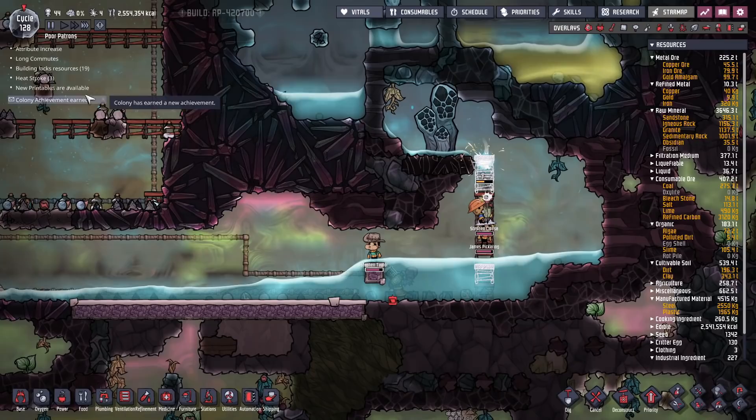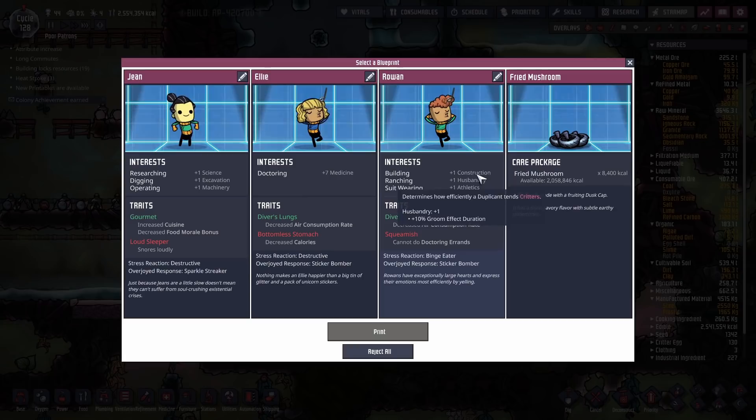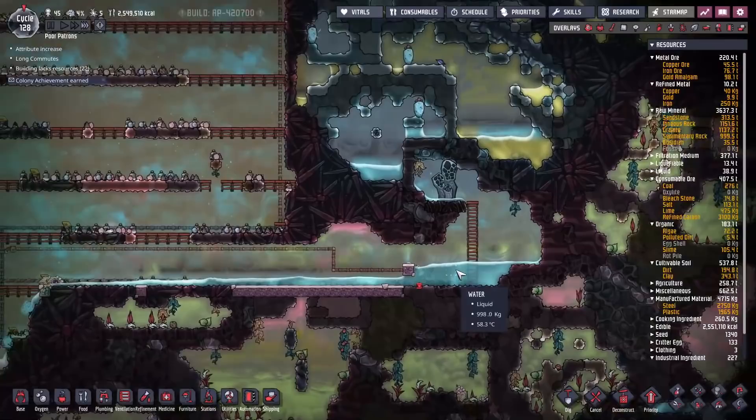Before we can get there, it's time for our 45th duplicate slash patron. Loud sleeper is going to be very uncomfortable in a colony this size. Bottomless stomach or squeamish — but they both have Diver's Lungs, so yes! I think we'll go with the squeamish — probably the least intrusive. Construction and athletics. Say hello to patron 45, Charlie Barnes. They will be our newest construction duplicate.